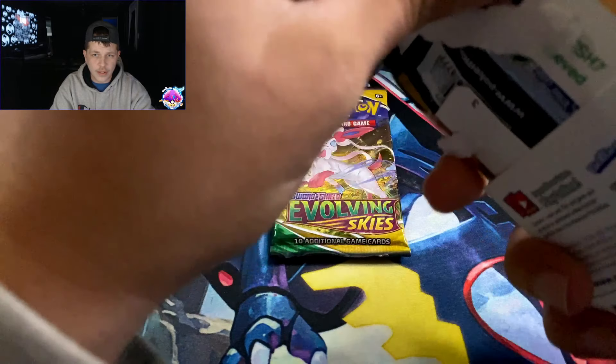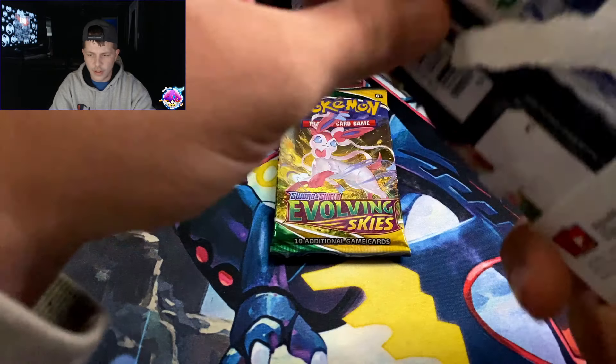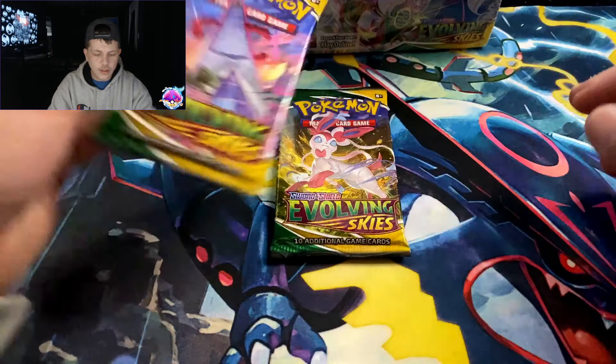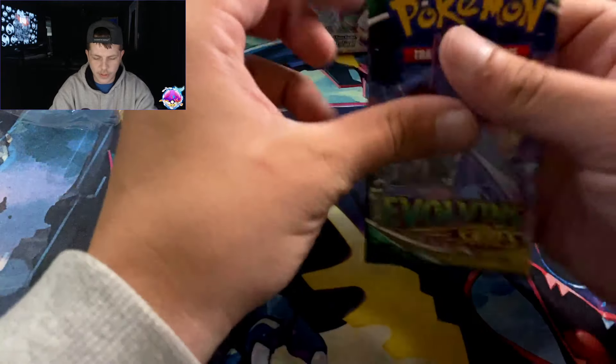We're gonna open all of these. We have two Evolving Skies blister packs, a three-pack Evolving Skies blister, and an ETB. Me and Jerry are gonna try to open a booster box on Saturday. We've had all of this since release day but really haven't had time to do a video until now. We also got four of these two ETBs, a booster box, and three blisters — we'll open these first.